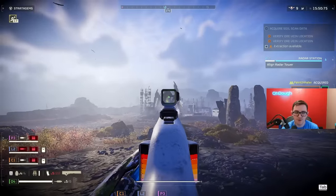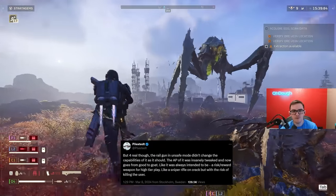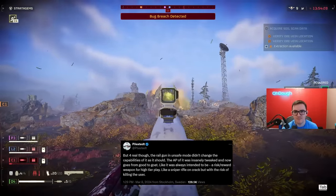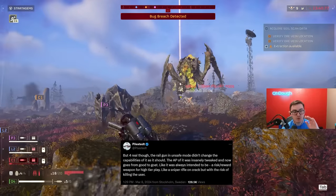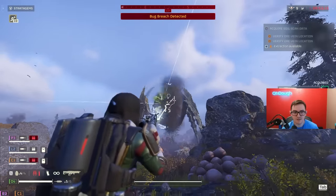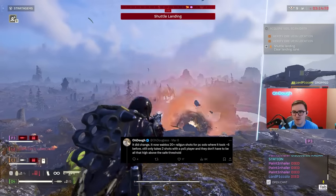I tried to contact the CEO and creative director of Helldivers 2, Mr. Piles, and this is what they said on the 8th: the railgun in unsafe mode didn't change capabilities as it should. The armor pen was tweaked and it now goes from being good in safe mode to being penalized in unsafe mode, which is insane — even in safe mode it was always intended to be a risk/reward weapon for high-tier play, like a sniper rifle on crack but with the risk of killing the user. This wasn't towards my response, just what they said about the gun in general. Which isn't accurate, because it did change damage-wise. For me on PC it now takes twice as many shots, if not quadruple, than it did before. I said it now takes 20-plus railgun shots, and you get the deal.